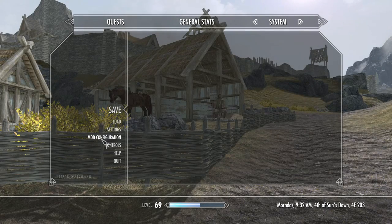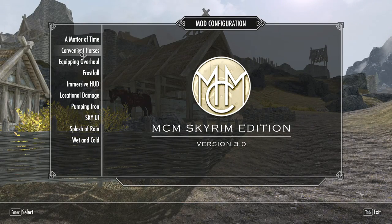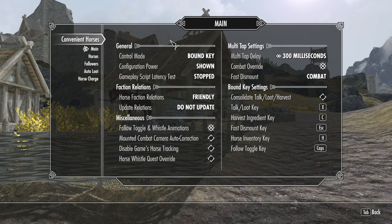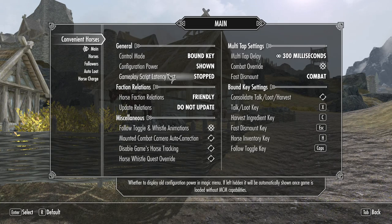When you install the mod you get an MCM menu. This menu is very detailed — you can pretty much do anything with it. Anything you want to modify about a horse you can do within this menu. For example, there are hotkeys, and these basically add new features.